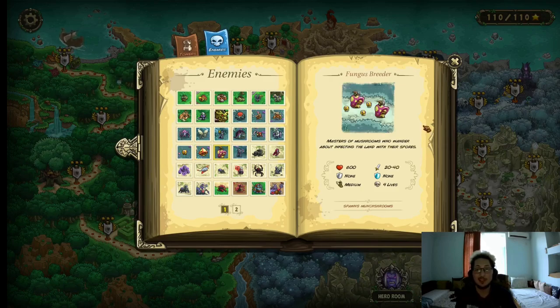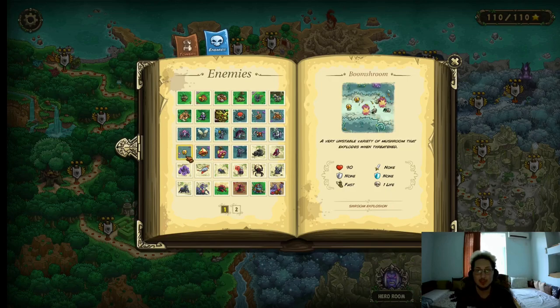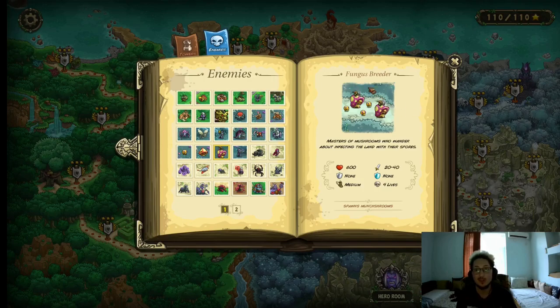Now for the Fungus Breeder though, this is a different story. They have 600 HP, they do between 20–40 physical damage, no resistances, medium movement speed, and they cost a whopping 4 lives. They also spawn Munch Shrooms when they die. But they can also upgrade mushrooms — if there's a lot of Boom Shrooms near them, they're gonna turn them into Munch Shrooms. Thankfully they cannot transform Munch Shrooms into Fungus Breeders, because that would be ridiculous. How do you deal with them? Artillery isn't the greatest because of their HP, so Wild Magus, insta-kills, or Hunter's Mark with brute force.